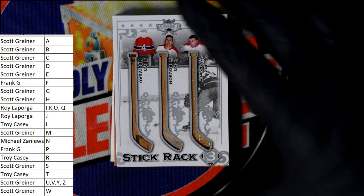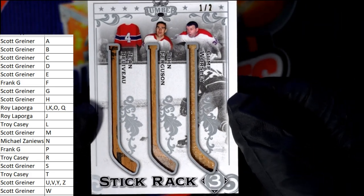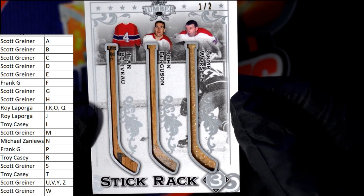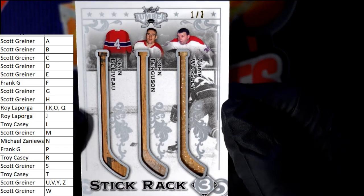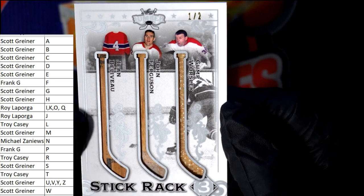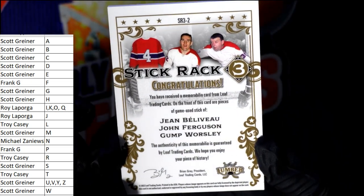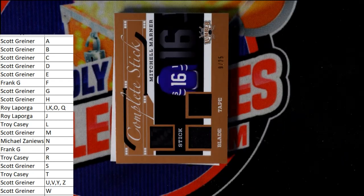Next up we have the stick rack three, and that's B, F, and W. Scott you got B, Frank you got F, Scott with W — so Scott gets it by having two out of three. This is number one of two: Gene Bellevue, John Ferguson, and Gump Worsley — number two, one of two. This is going out to Scott G — got another one, Scott!